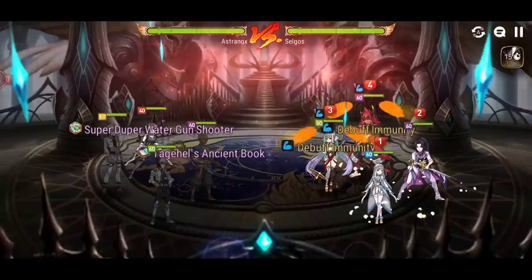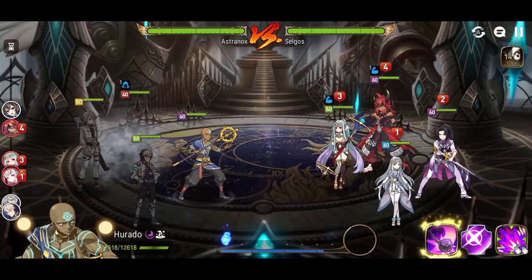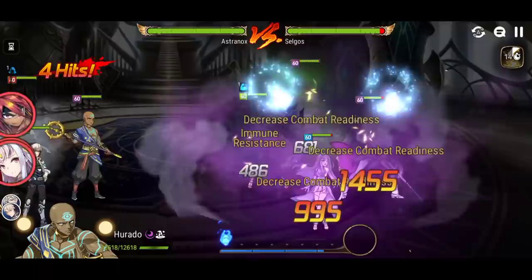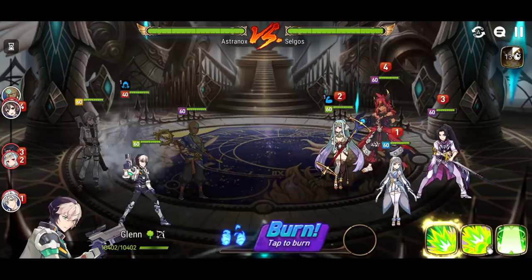Okay, let's go. CR push with Judith, 3-star thief. We got Hurato here to counter the healing. We got the immunity removal. Doesn't matter — he's got Taguio's Ancient Book. She's not going to jump. I thought that I would outspeed by more, so it's okay. Now we get the great attack buff. We got the soul burn. Let's see how much damage we can do.